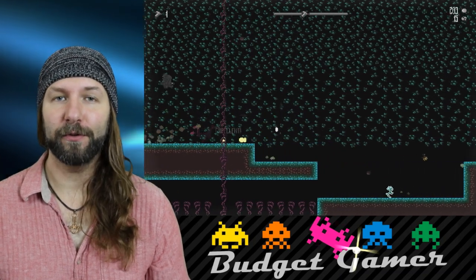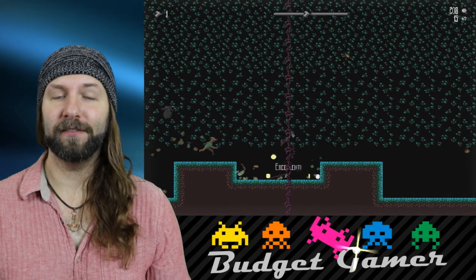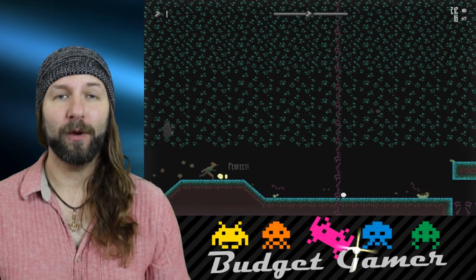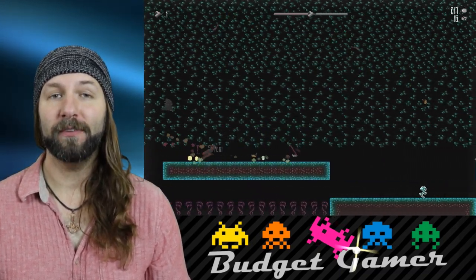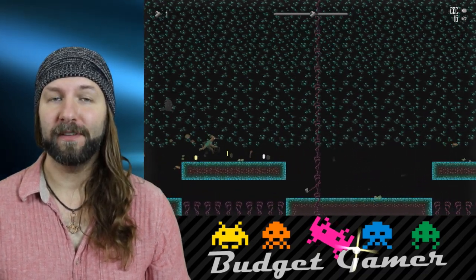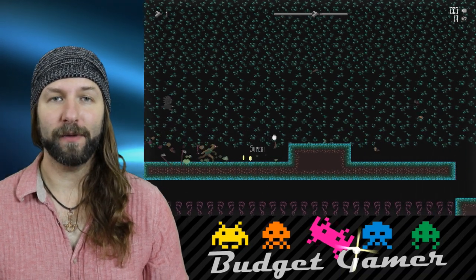Immediately beneath the directional cues, there may be a series of boxes marked with X. These boxes denote how many mistakes you're able to make when trying to vanquish your foes — one box means one mistake, two means two, and so on. While the types of enemies you encounter may be static within each level, their placement, the kill cues, and the number of mistakes you're able to make on each are randomly generated along with the terrain.